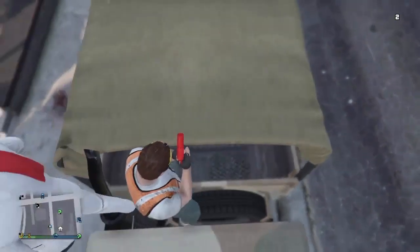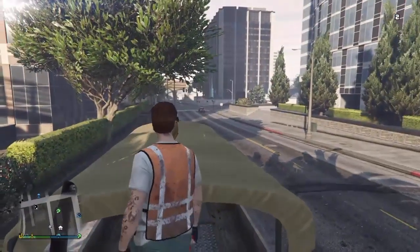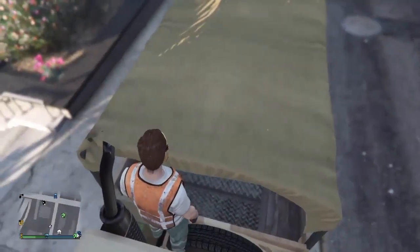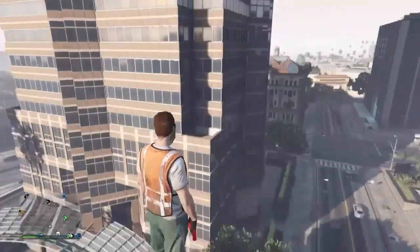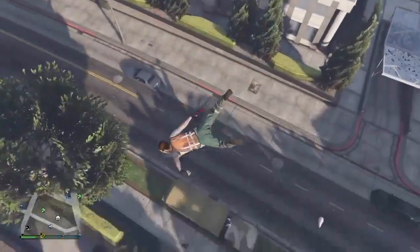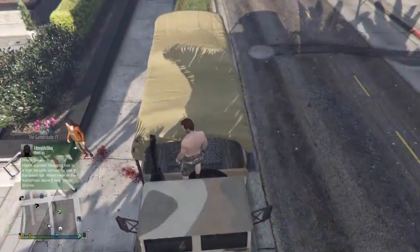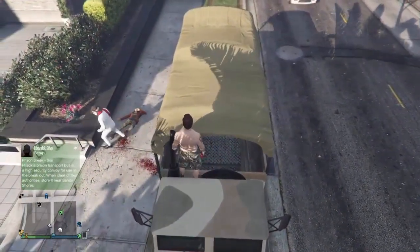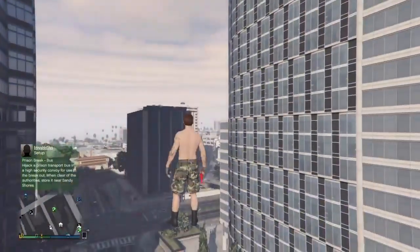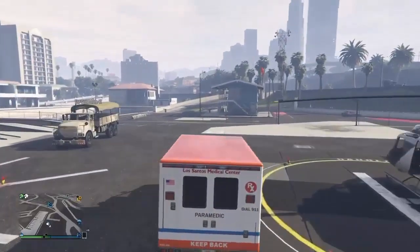Once you've parked the Barracks, climb on top of it and wedge yourself in between the front of the vehicle and the back section, just as you see in the video. Once you get in there, your body should start moving towards the left. If it doesn't, try moving your body just a little bit and it should then automatically slide left and launch you straight up into the air. This is probably the highest launch glitch I've seen in a while — it might take a couple of tries to get really high, but it's definitely worthy of this top five.